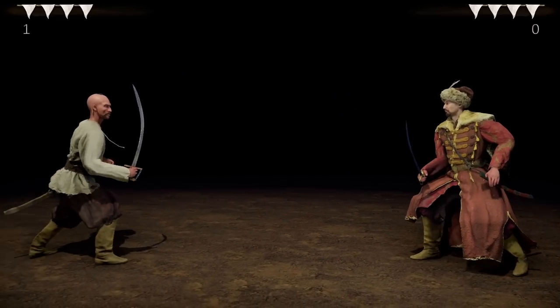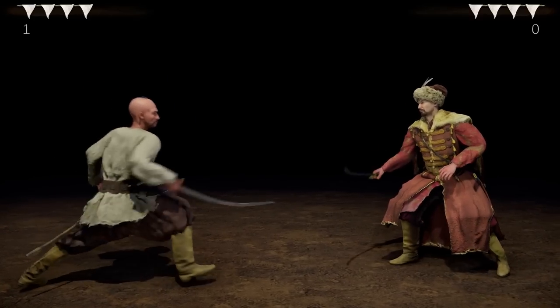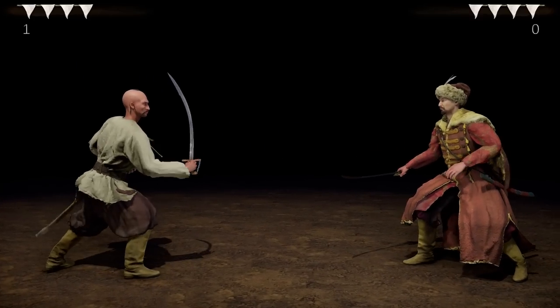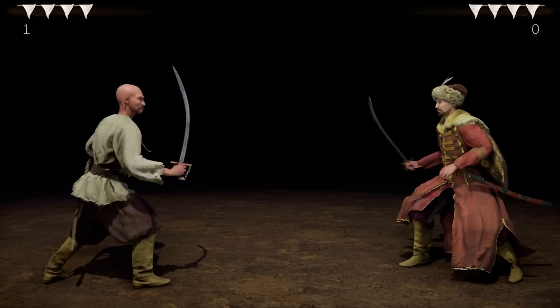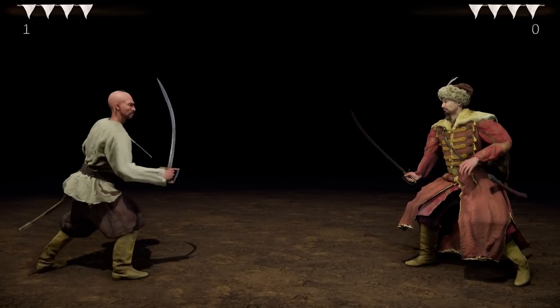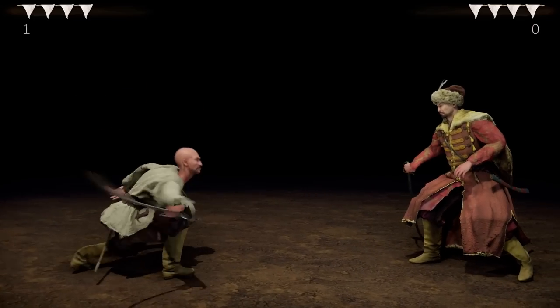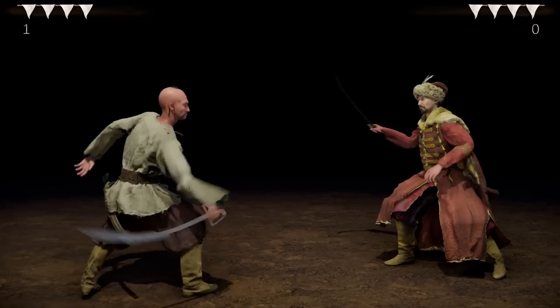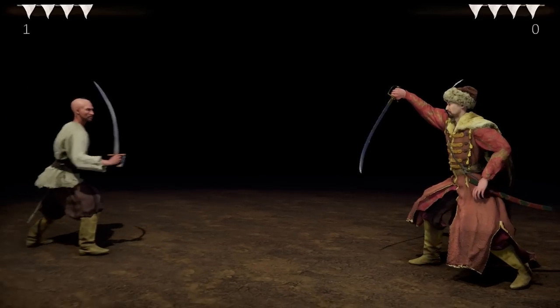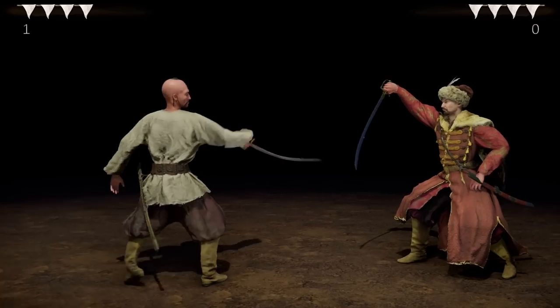Next, you have your special moves. For example: down forward 1, or down backward. You also have combos — for example this is forward 1, 1, right.